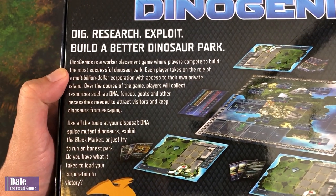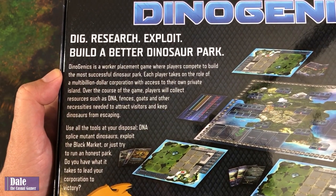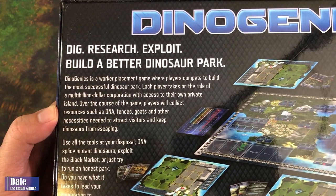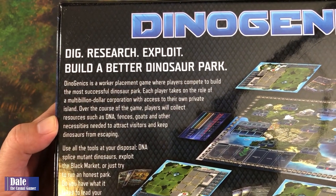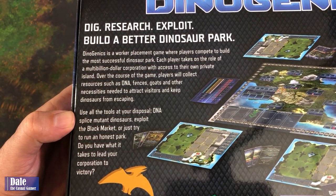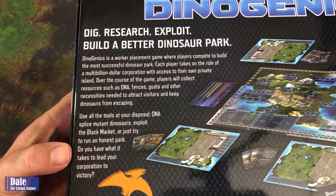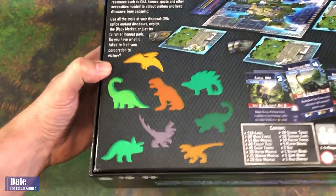Dinogenics is a worker placement game where players compete to build the most successful dinosaur park. Each player takes on the role of a multi-billion dollar corporation with access to their own private island. Over the course of the game, players will collect resources such as DNA, fences, goats, and other necessities needed to attract visitors and keep dinosaurs from escaping. Use all the tools at your disposal — DNA spliced mutant dinosaurs, exploit the black market, or just try to run an honest park. Do you have what it takes to lead your corporation to victory? Probably not, but I'll be playing with dinosaur meeples, so it's going to be a win-win either way.